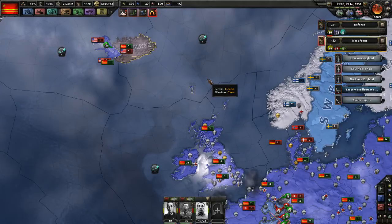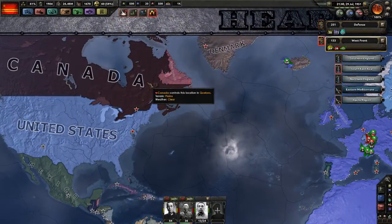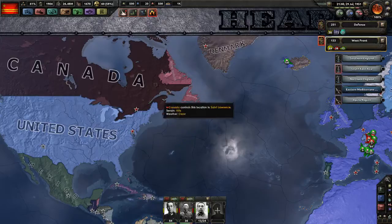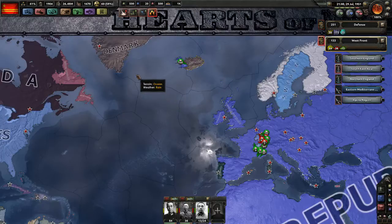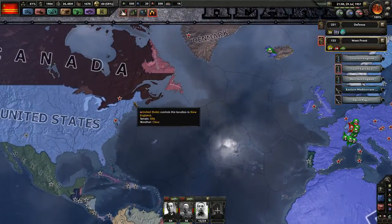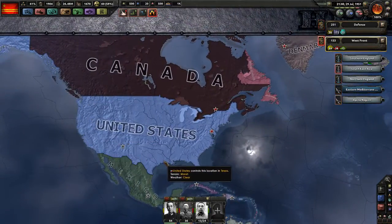Welcome back to Hearts of Iron 4, playing as modded China. Today we hope to get over to the US, Canada, or the UK — whatever is left. We want to land on the east coast; the west coast didn't really work out. We want to set up an airfield to get some strategic bombers in there with quite a bit of range, and from over here we managed to attack all the way down.